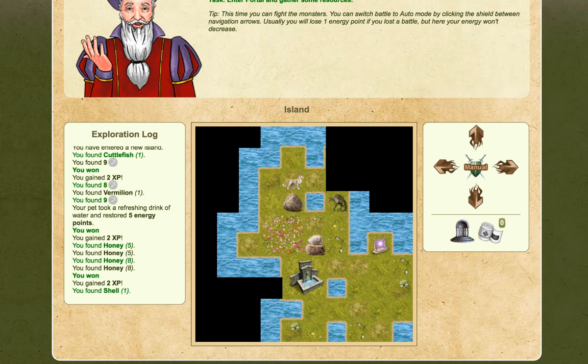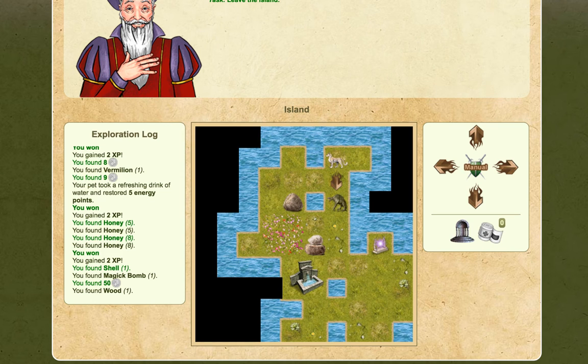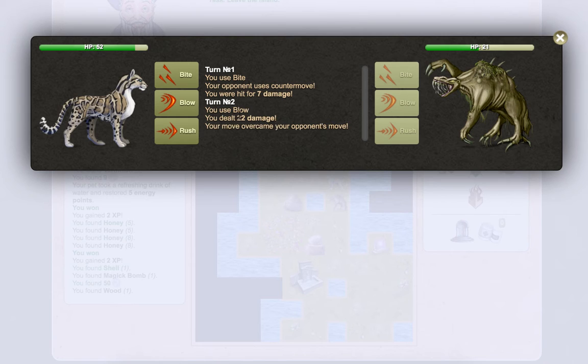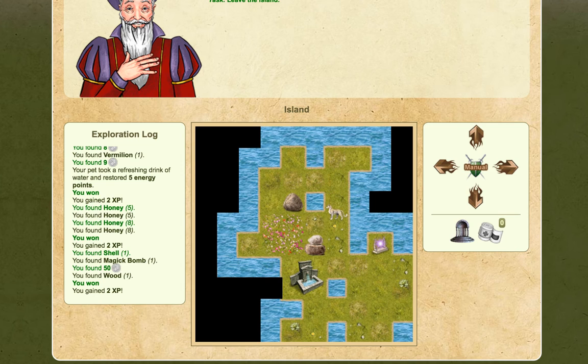There doesn't seem to be anything in that direction. Oh — treasure! Wood. You've gathered all the resources, leave the island. Let's fight this last opponent for as much XP as we can, especially during the tutorial. You used bite, your opponent used counter move and you were hit for 7 damage. You used blow and dealt 22 damage. We used rush and won. It's like a tree crossed with some kind of weird sloth creature but it's got really big teeth.